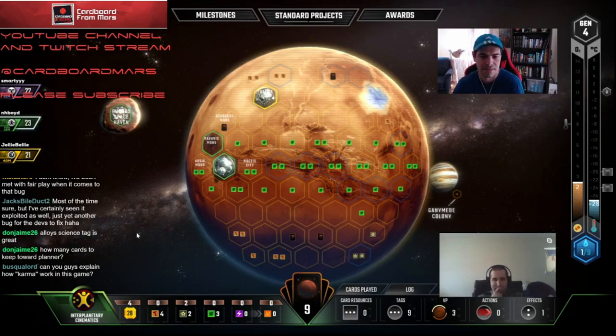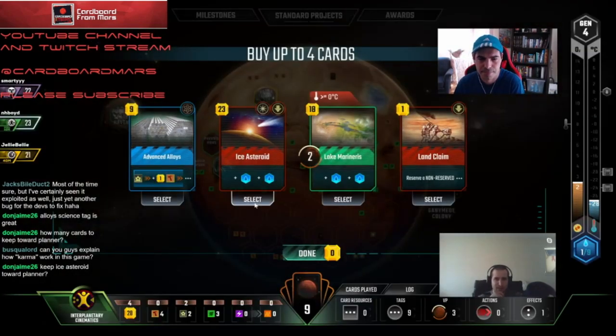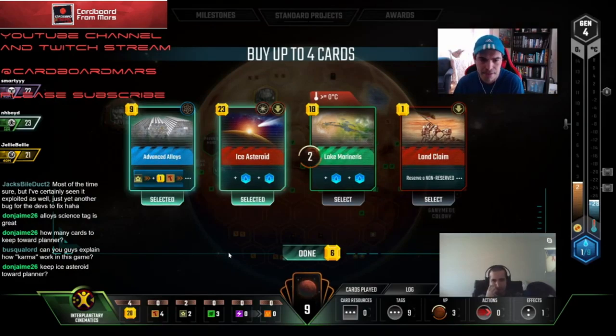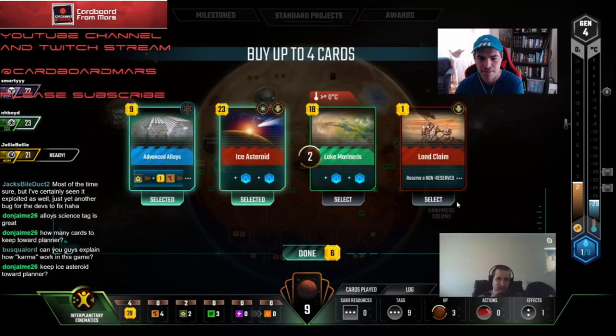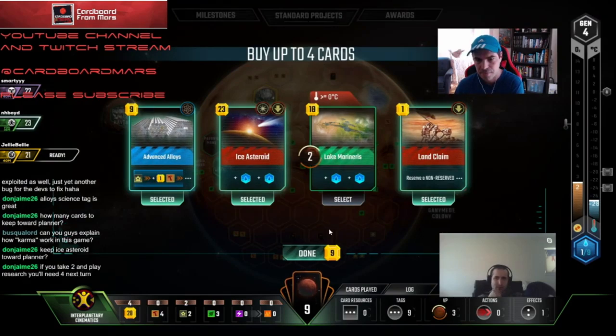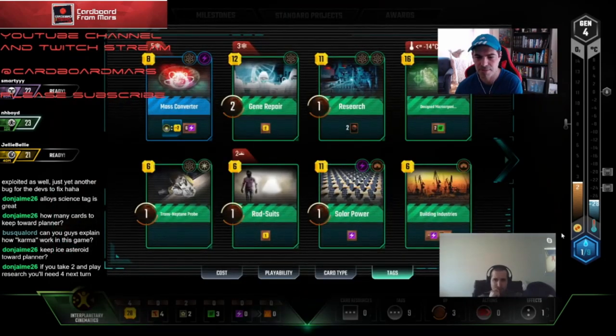We're passing down. The question is how many do we want to keep — we have research to draw too. I think we take these two. I kind of like Land Claim actually, because Credicore is going to go heavy... we passed Mining Rites down to Credicore. Let's say we keep these three cards — it puts us at 19. We play Alloys, then it puts us at 10. Can we still get Building Industry on with 10 and 12? That's 22. So I think we keep these three, and our turn is Solar Power Building Industries.